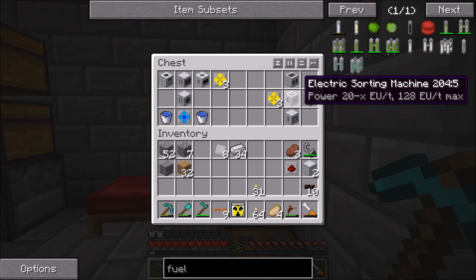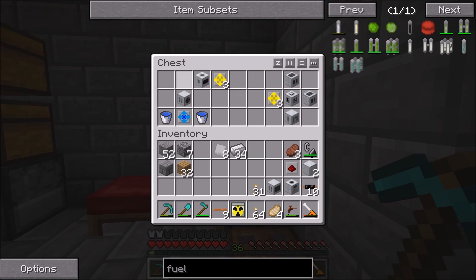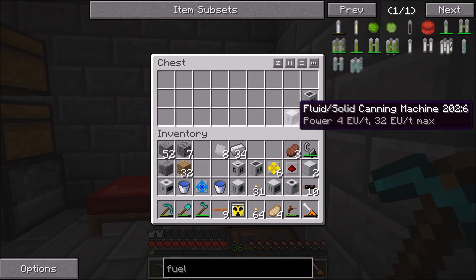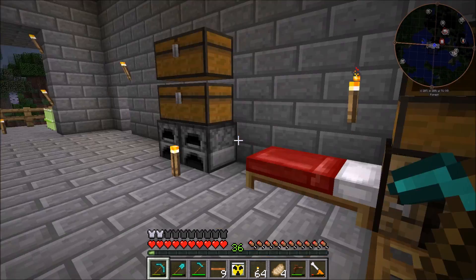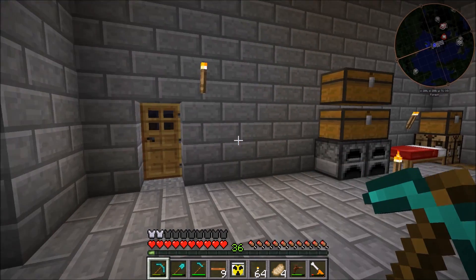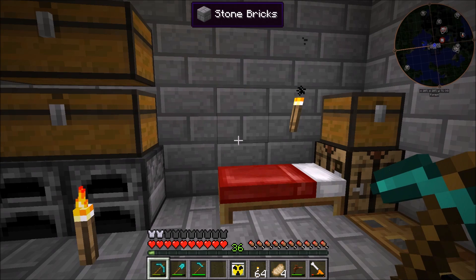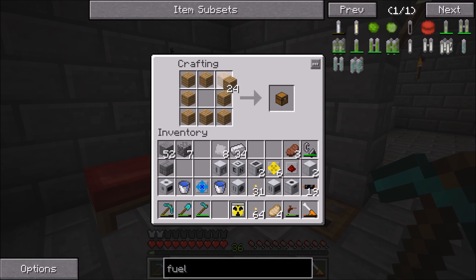This is relatively similar to what we set up last episode — automating the blast furnace — but it's actually a little bit simpler because we don't need heat unit generation like before. We can just plug everything in using some insulated copper cable. I do need to insulate a little bit more copper cable, and I also need to make one hopper and one more chest before we jump in.